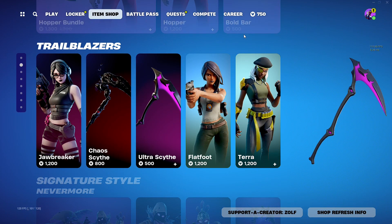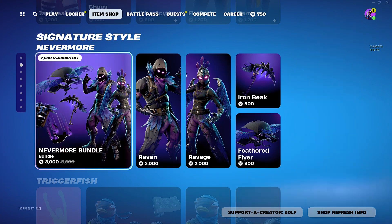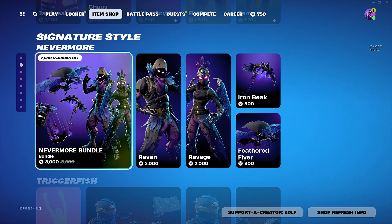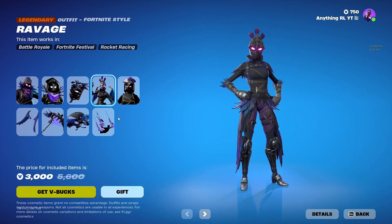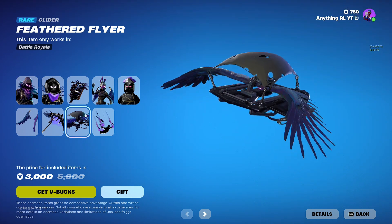Alright guys, we'll scroll down and get to the Raven and Ravage bundle. We got the Iron Beak, we got the Feathered Flyer — that's a pretty clean bundle. If you guys have 3,000 V-Bucks, this is a definite cop. Really clean OG skins and just an iconic player there. I love the ones that pull out like that — so clean.